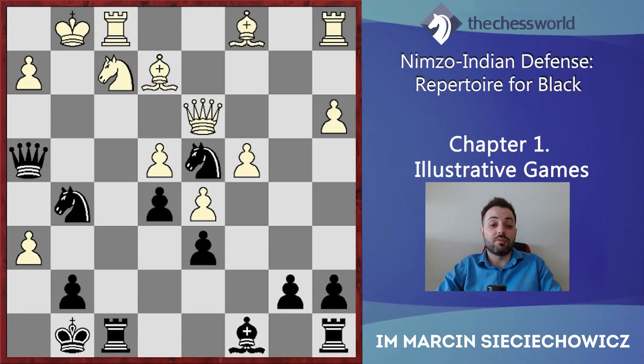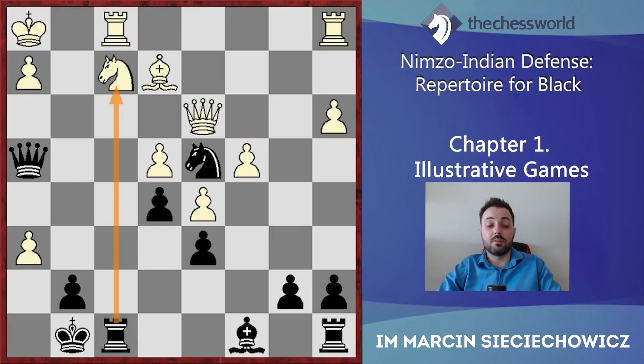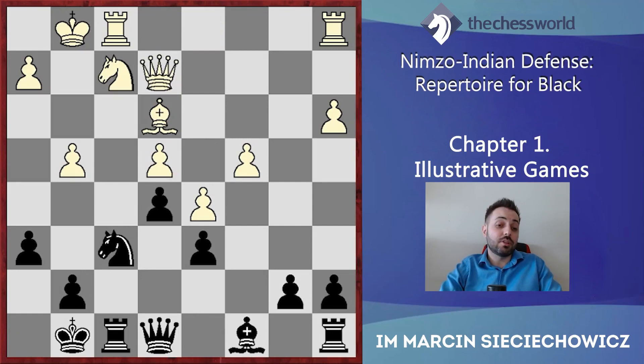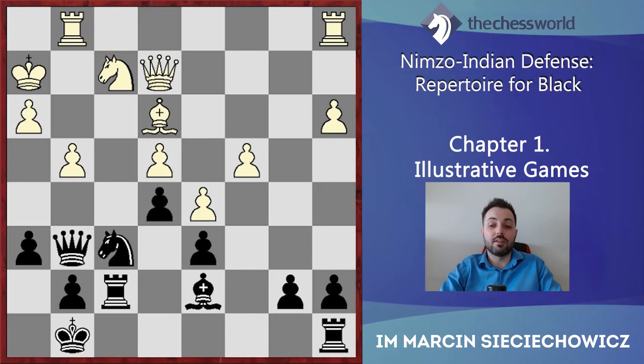g5 doesn't work here because after Nh7, gxh6, Qh4, Qd3, Ng5 — this initiative from Black is very dangerous. The direct threat is Nf3 giving mate, so White has to take on g5. Ng5, Kh1, Qh4, Qh4 — a very dangerous initiative. Qg3 is obviously not possible because the bishop on e2 would be hanging. So Be3 is a much safer option for White. After Ne2, Qe2, Qe8 — again Black simply dominates. h3, Bd7, Kh2, Qg6, Rg1, Rf7 — Black is just better.